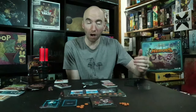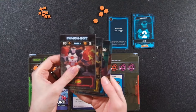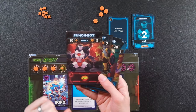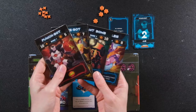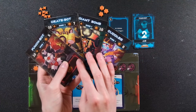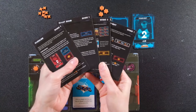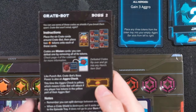I only have the first two episodes. There will be at least three plus an epilogue in the full game coming to crowdfunding. Each episode contains at least four bosses — in episode two: Punch Bot, Crate Bot, Giant Bomb, and Cuddles. You might look at these and think they just have different health, but the other side is where the Aeons End feature comes in — it tells you how the setup is going to change.